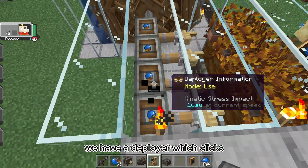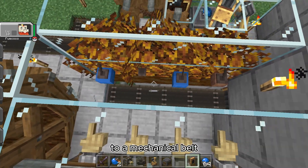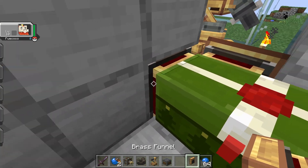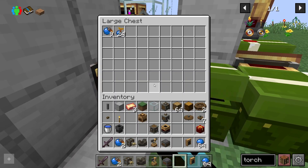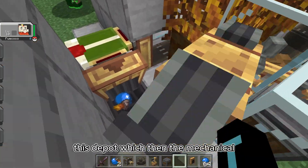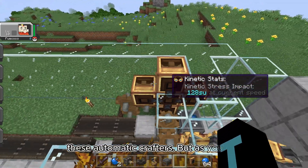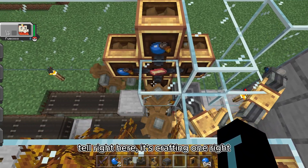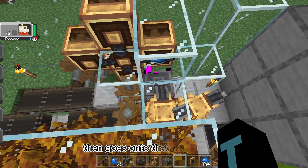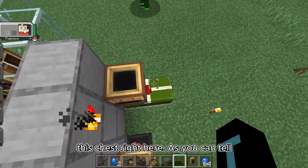We have a deployer which clicks on these apricorns, which then go to a mechanical belt that leads to a brass funnel, and then they go into this chest. After that, the chest deposits them to this depot, and then the mechanical arms grab them and put them into these automatic crafters. As you can tell, it's crafting one right now, and then it goes onto that depot.